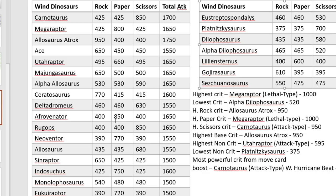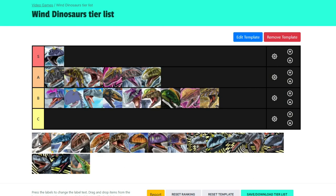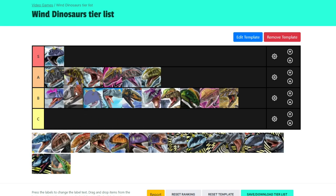Now for Majungasaurus. Majungasaurus has the unfortunate disposition of being a rock crit, but to me it's just a better Ace — a better version of Ace. It does have Charge type and Counter type, which is good synergy with Hurricane Beat if it had a scissors crit, and Charge type which is good for Sonic Blast. Majungasaurus doesn't have too bad technique. It's just a better Ace in my opinion, and I'm going to put it there — I don't think it's too amazing, but it is just a better version of Ace.